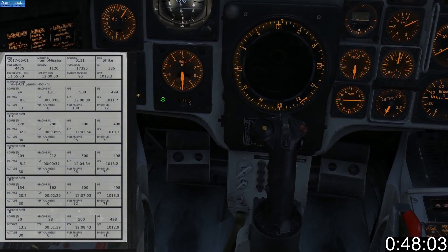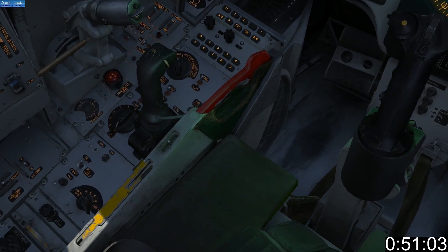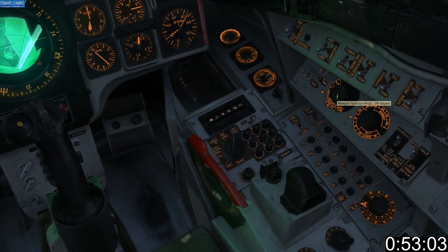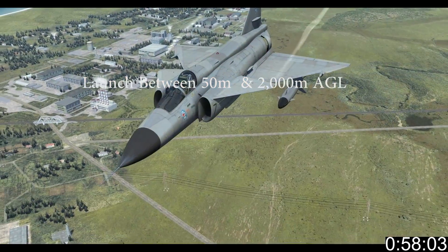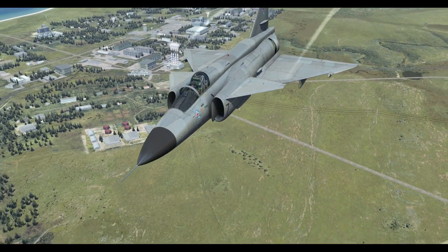Dial in the target QFE. Take off, set the weapon switches to series and value. At M3, set the master mode JNF and the weapon selector to attack. Safety off and launch when the range line is within the gates at the bottom of the hood. Bugger off the opposite way, giggling like fucking Daffy Duck.